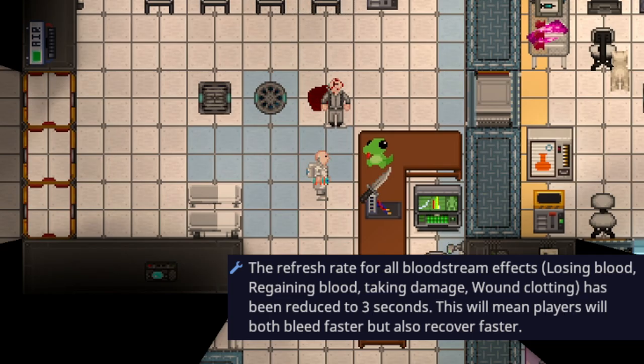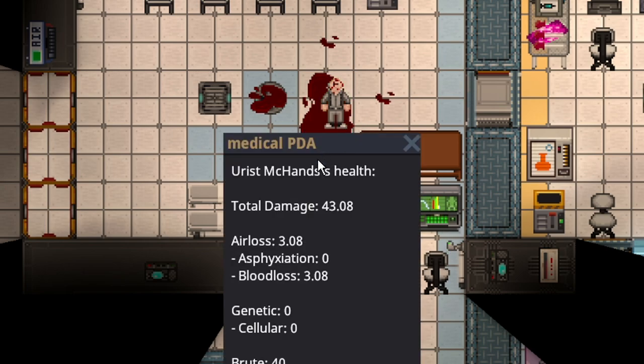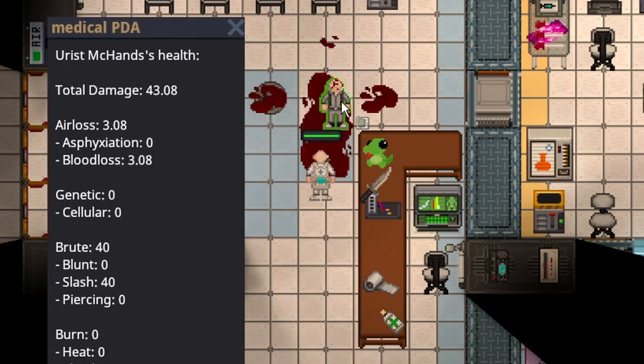Bleeding has again received another change. To quickly sum it up: you will bleed faster and bleed more, but you recover from it faster and can't bleed as much over a longer period of time — meaning bleeding is more lethal in the short term. This person has already taken blood loss from 40 slash damage; you'll take the blood loss significantly quicker, but you will also clot faster, meaning you will start regaining your blood passively faster. Blood loss is more of a problem in short-term combat, but is less of a problem after combat.